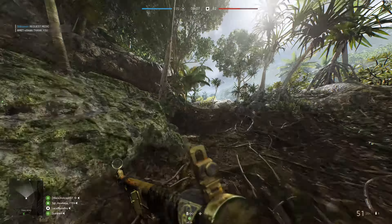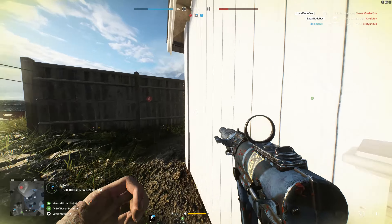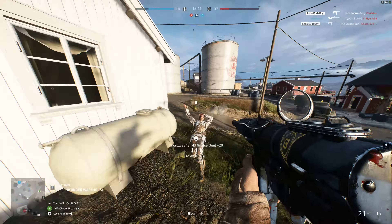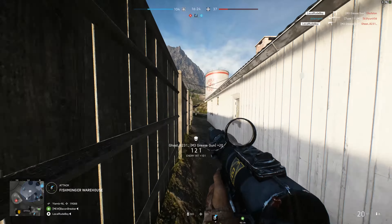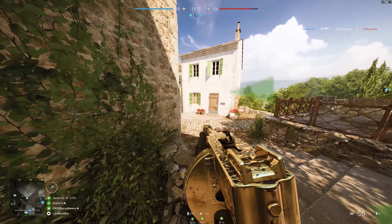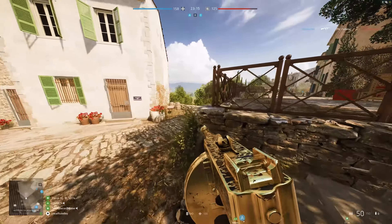Furthermore, staying in or around objectives is important to help your team control the key regions of the map, so you should find and use defensive positions to your advantage. Also consider walking instead of always sprinting — this helps to limit the amount of noise you make and slows the pace of the game down. If you're not rushing everywhere, you can scan your surroundings and use sound to help you locate enemies out of sight and predict where they will move.